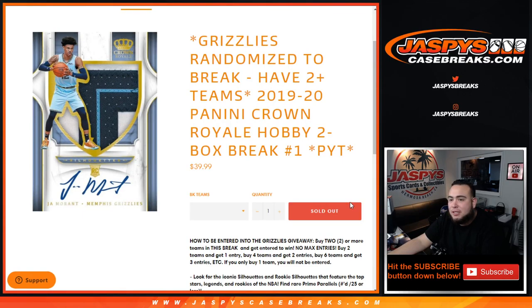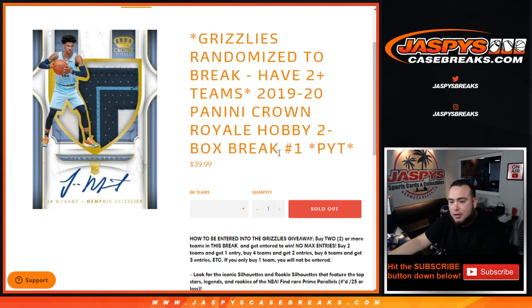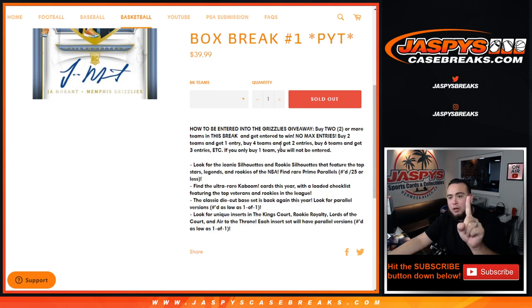What's up everybody, Jason here from JazzysCaseBreaks.com. We just filled up a little 1920 Panini Crown Royale hobby two-box break, Pikachu number one. If you buy two or more teams you have a chance to win the Grizzlies in this break. You buy two teams you get one entry, four teams gets two entries, six teams gets three entries, etc. If you only buy one team you will not be entered to win, but good luck.